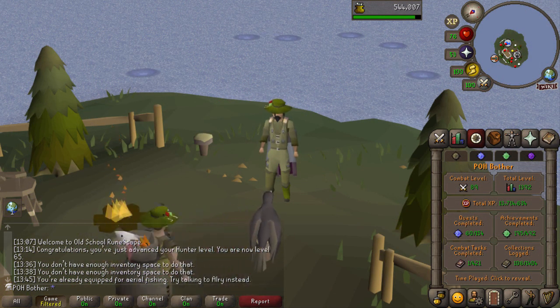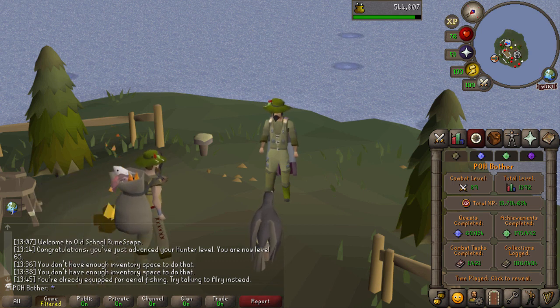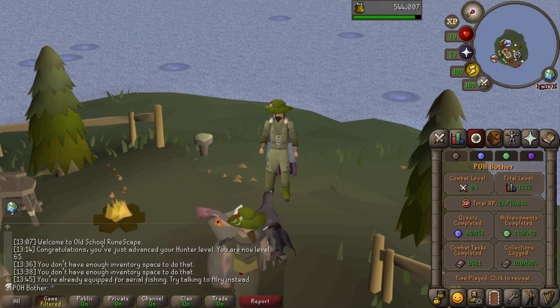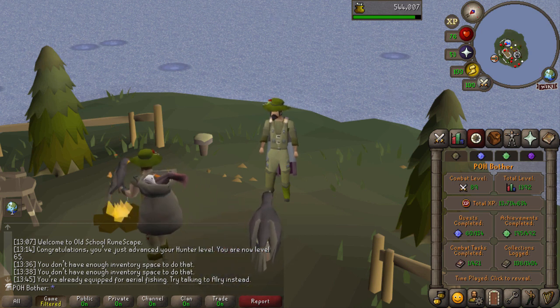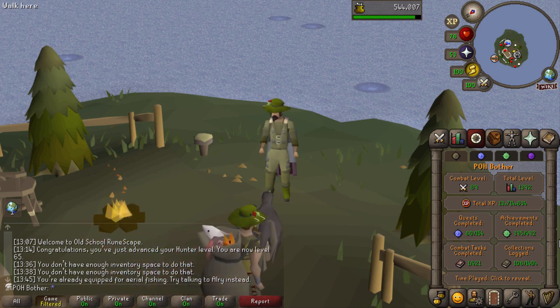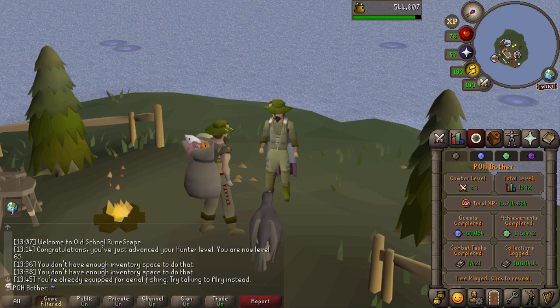I know this isn't farming or cooking like I said I'd work on, but I can explain. Another goal I had on my list was working on aerial fishing for a few reasons. One, there are some item goals here - I changed them a fair bit since the start of the series. Originally I had each pearl rod as a separate item goal, then made them all one, then cut it back to just the normal pearl rod, because I don't really need a pearl fly fishing rod since I probably won't be fly fishing anymore. The barbarian rod you can claim for free under the bed, so only the pearl rod is an item goal now. It also turns out aerial fishing is actually the best way I have to train hunter right now, since I don't have access to box traps or salamanders.